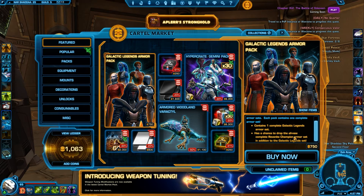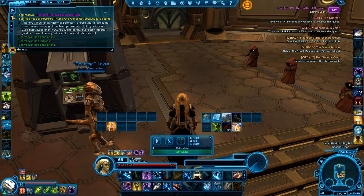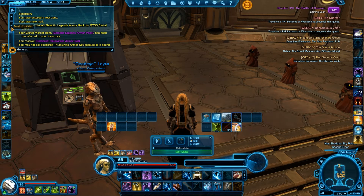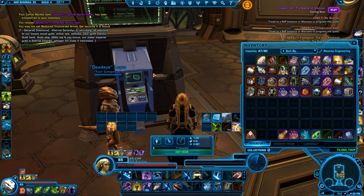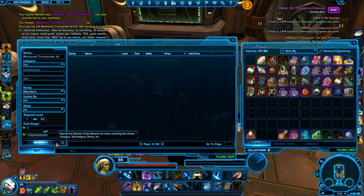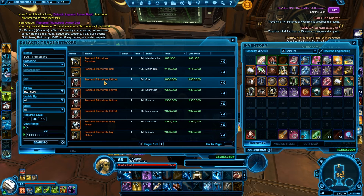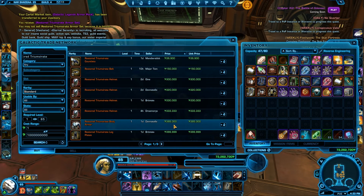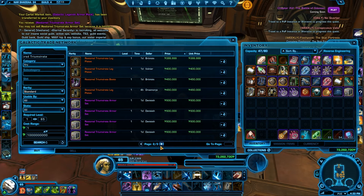My recording was dead, but anyway, I opened it and I received the Restored Triumwear armor set. The set costs like 500k, but the actual pieces cost a little bit more than 500k — actually like 1 million or so. So maybe I'm gonna open it and sell the actual parts for the armor set.